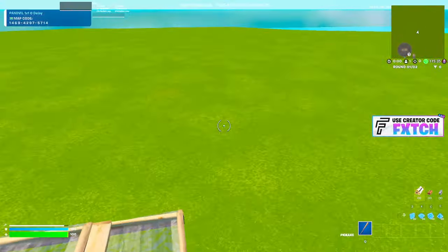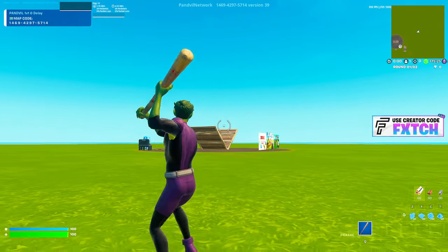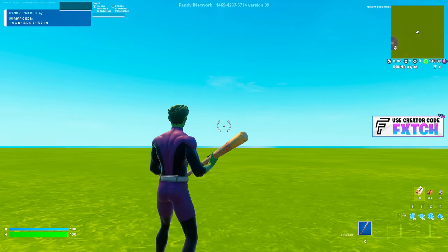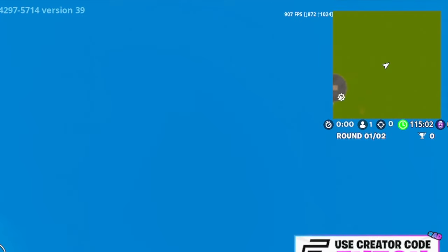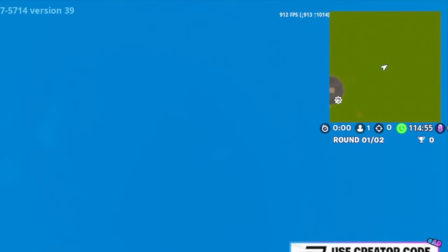Getting straight into this, I'm in creative on a pretty flat terrain map — not much going on here. Right now I'm on native 1920 by 1080 just to give kind of the baseline benchmark. But if I look up into the sky, which is common practice, you can see my FPS in the top corner is peaking at a thousand FPS, which is pretty insane. Like you can't really ask for more.